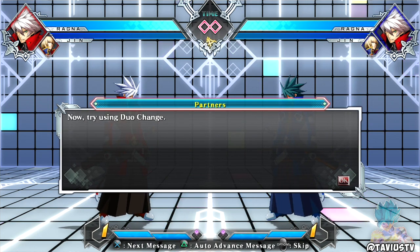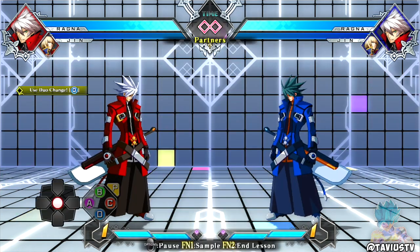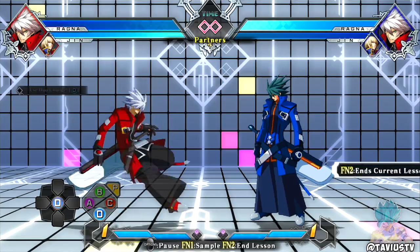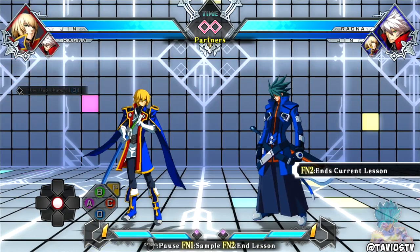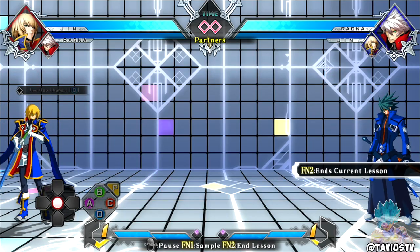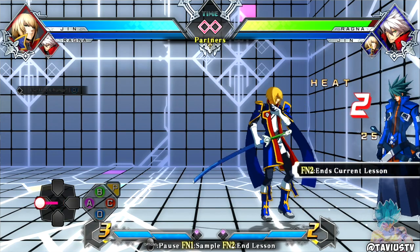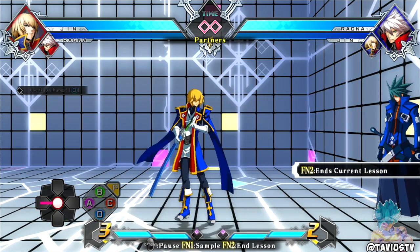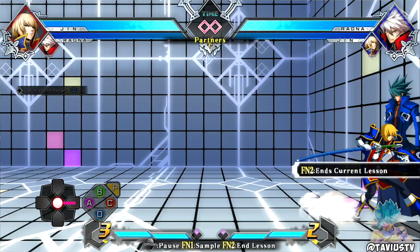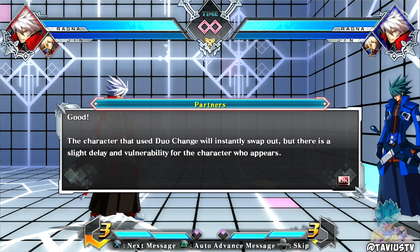Instead of a Z-change it's called a duo change in this game. I'm assuming duo change is just D. What is P? So we've got A, B, C - and what is P? Oh, that's a grab - that's a command grab.